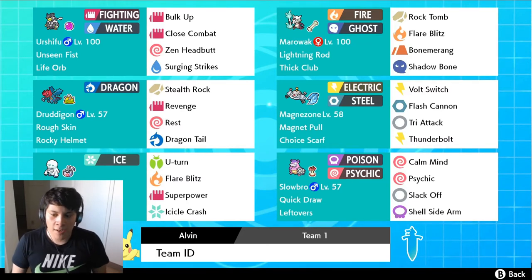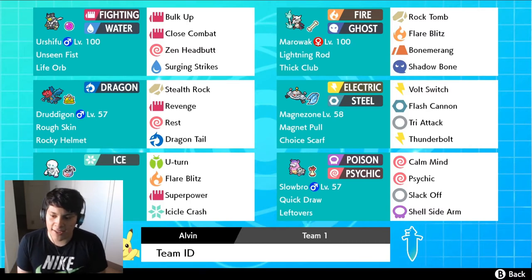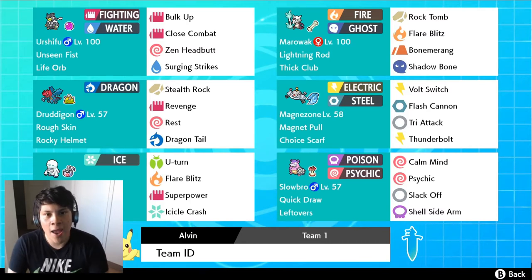Our goal with Slowbro is to Calm Mind, Calm Mind, Calm Mind, then use Psychic or Shell Side Arm and maybe even get a sweep going. The EV spread is 252 HP, 252 Special Attack, and the rest into Special Defense, which is why we're running Calm Mind here.